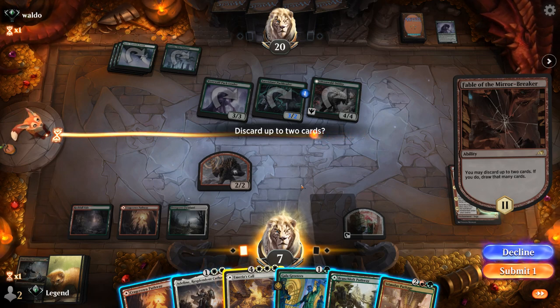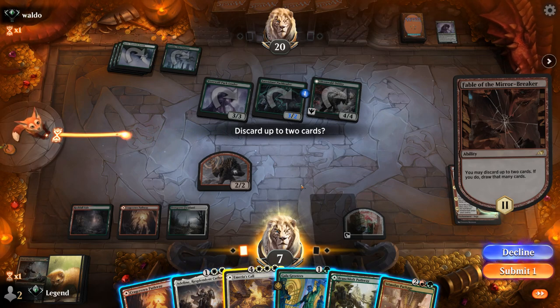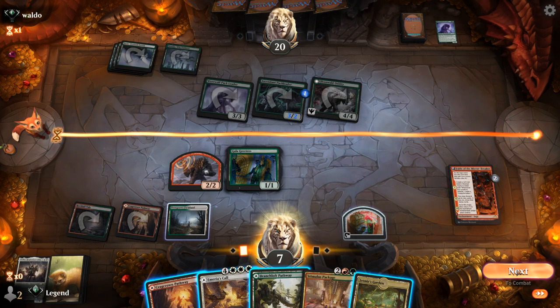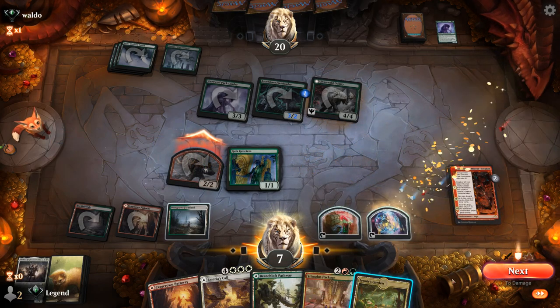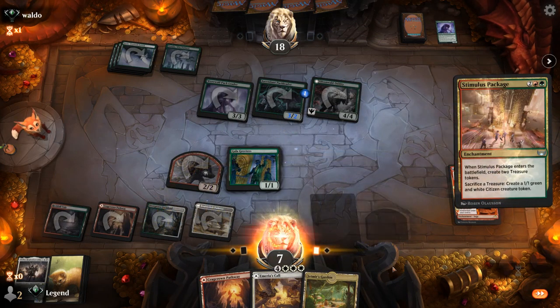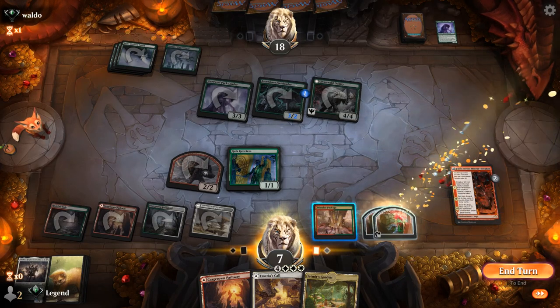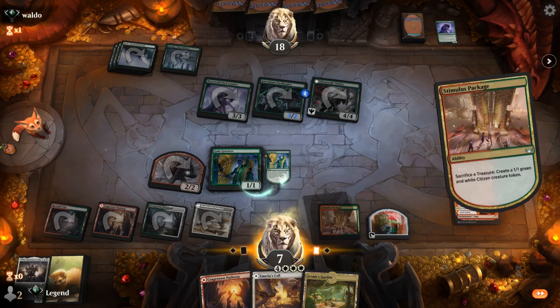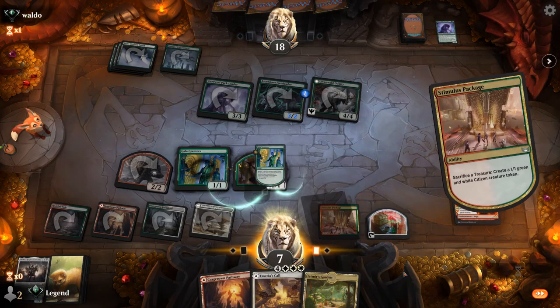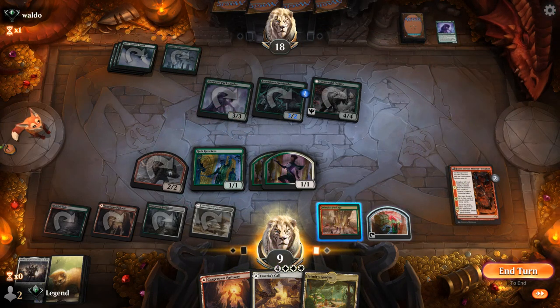So we play a land, make another Treasure, go up to 6 mana. Then Gala Greeters into Stimulus Package to gain some life back. I think I keep Murias Call and ditch Adlan. Then Gala Greeters, attack, and play Stimulus Package. Making tokens now, making a Treasure, gaining some life, then passing.